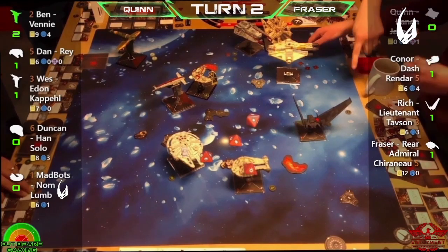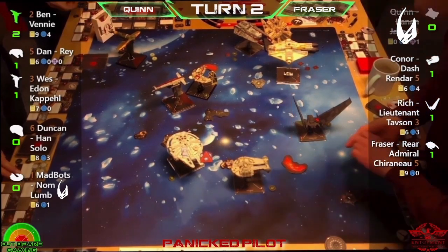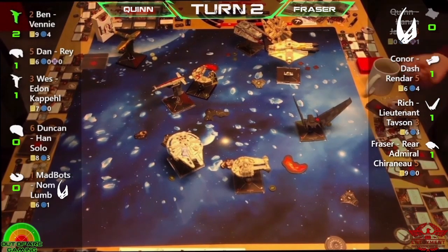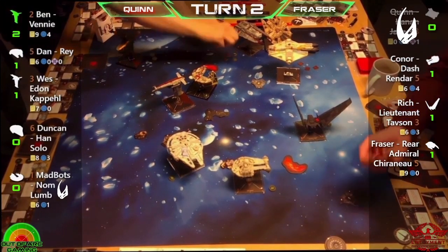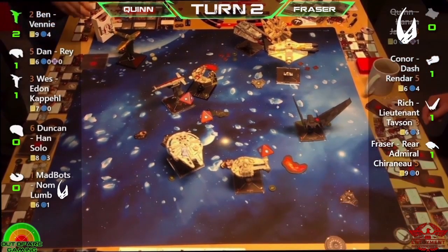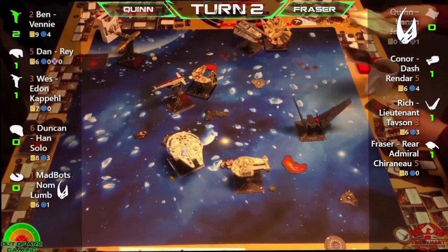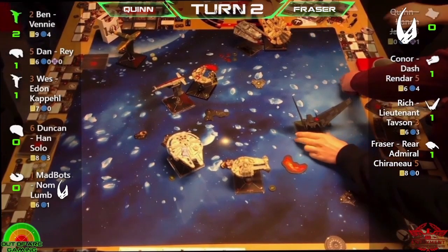He doesn't get two points and a bounty marker for that, it doesn't count — but it does mean he's denied points to anyone hoping to get those two points. Absolutely crazy. Dan is spending his focus and putting serious hurt on Fraser — a Panic Pilot on a Decimator. With the Dauntless stress already, that's now three stress tokens, putting the Grand Inquisitor out for three rounds.